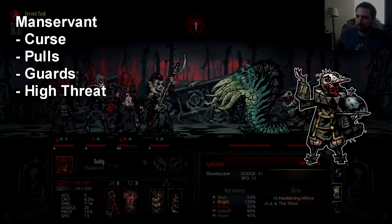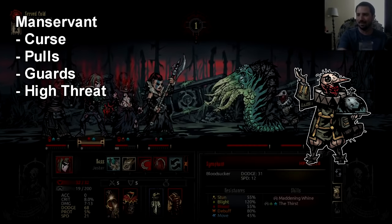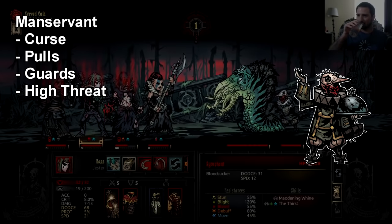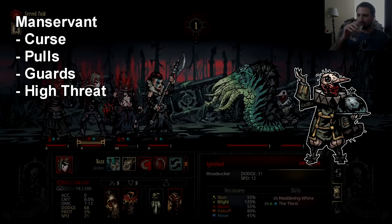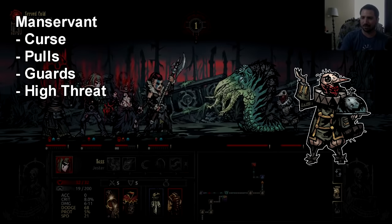Supplicants, aka the tick heads, are pretty harmless once you're cursed — they don't do much besides hit you with a solid blight attack. Usually you can just let them blight you, heal it up, and kill them when you need to. Manservants are pretty interesting because they do a lot for the enemy team: they can do guards, disrupt you with Enraging Slights, give you the curse, and after transforming they have an ability that lets them guard the entire team — which is pretty crazy. On top of all that they're pretty fast and evasive, so they should usually die first in most enemy encounters.